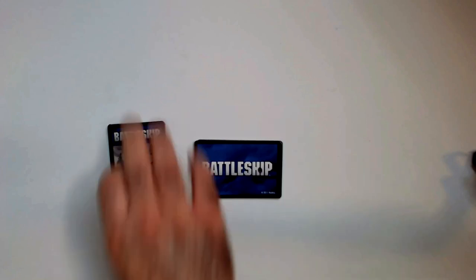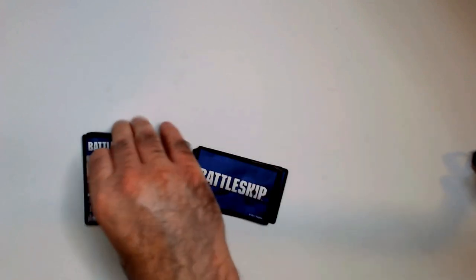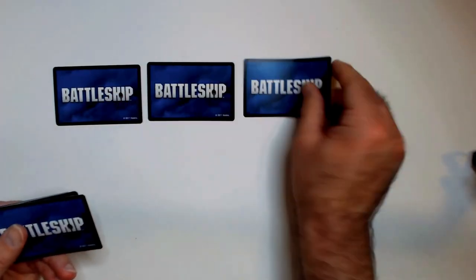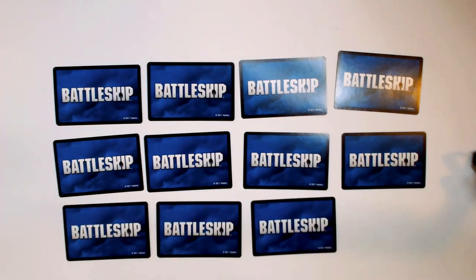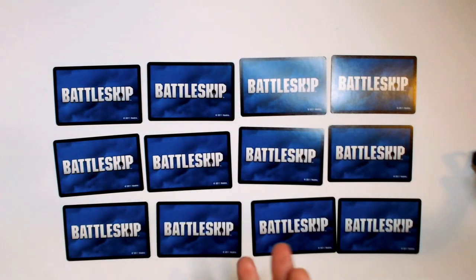Once you have your two decks pulled out, you'll separate them into 12 coordinate cards and 26 battle cards, then shuffle your coordinate cards and place them face down in a three by four grid. You place them at random — you could technically set your own ships more like classic Battleship, but the rules say random, so we'll go with that.